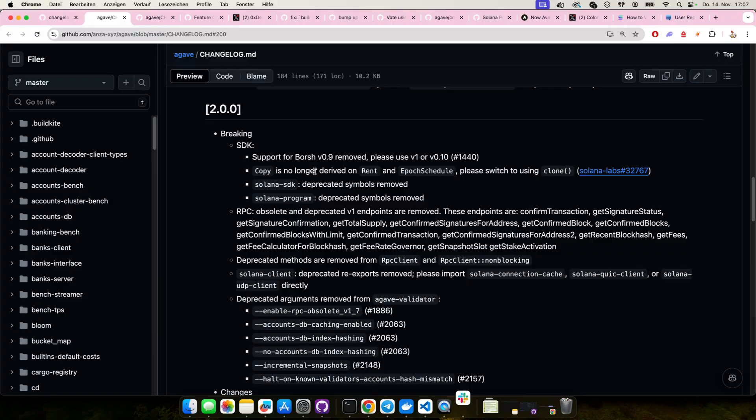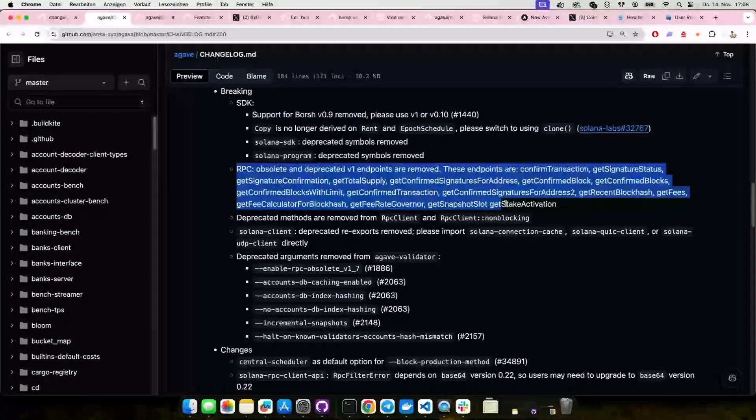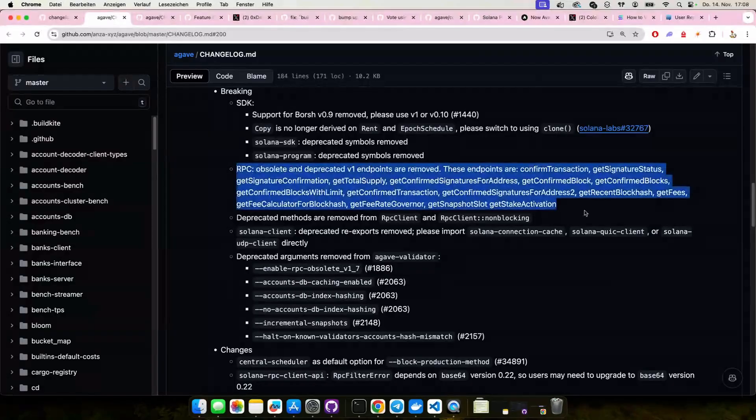Agave 2.0 is live on mainnet. It's well past supermajority at this point — I believe it's something close to 95, 96% of the stake. So the Solana blockchain is running on 2.0 now, which is awesome. It's also faster than the old one, because lots of validators who were still running 1.18 actually fell behind at some point and had to upgrade earlier than they wanted. And all the RPC calls that were deprecated, which we talked about hundreds of times, they are now actually gone.